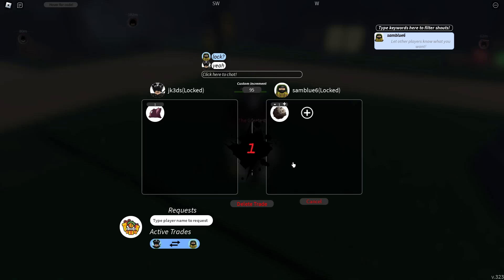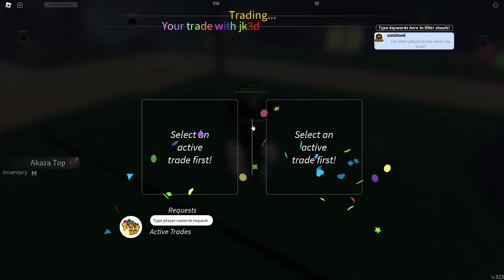That way the image does not change and does not cause suspicion. Then once you've completed the trade, congratulations, you've scammed your second victim. Method number three.